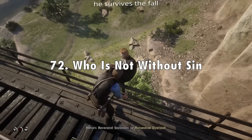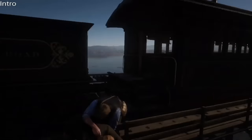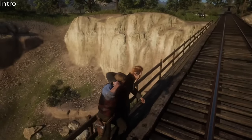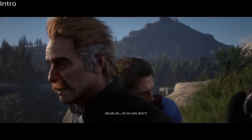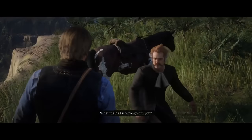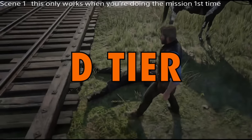In 72nd place I've got Who Is Without Sin from chapter 2. This mission is kind of just an introduction to the stop-witness mechanic and introduces you to poker. The poker game is kind of fun and is actually optional in the mission, so that can be solid — poker can always be fun in Red Dead Redemption 2. But overall this mission is really just kind of boring. You just learn about the stop-witness mechanic, it doesn't really build much character for Arthur, and for Reverend it's a little interesting showing he's a drunk — but it's not really that interesting in general. D tier.